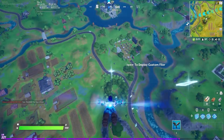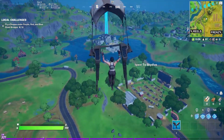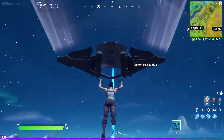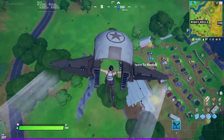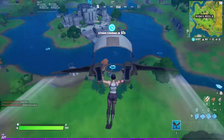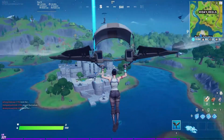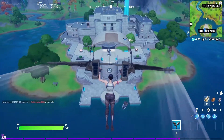Alright, here's a first look at the Custom Flyer glider. Once again, just a really basic concept — the only thing that really changes is the color and the design on top. It doesn't even have a different sound effect; it's so quiet.